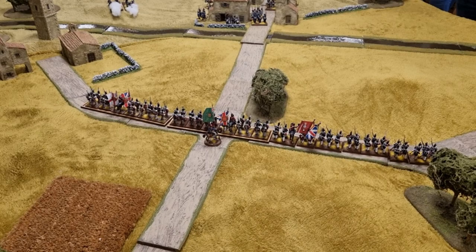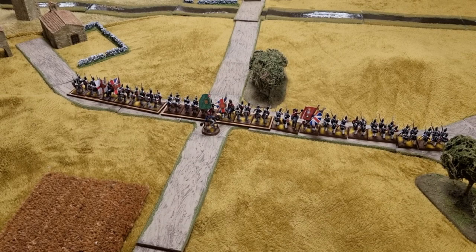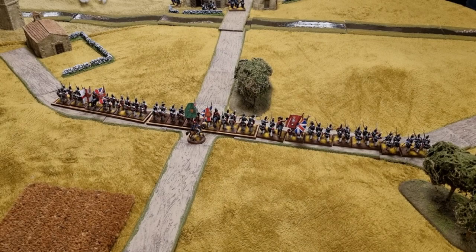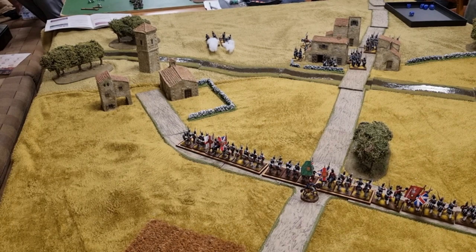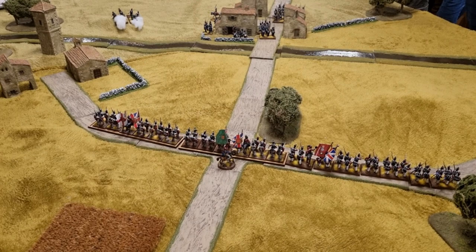At the end of turn two, the British have advanced along the road. Niall gave an absolutely superb order — two moves, right turn. Very Seven Years War, that's exactly how an army would deploy. They're still out of musketry range but the cannon has unlimbered; as foot artillery, they can't fire this turn. The French artillery fires at just over half range — one dice for the three — and scores no hits on the valiant 33rd of Foot.